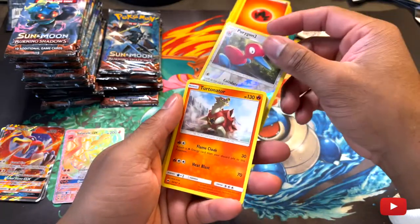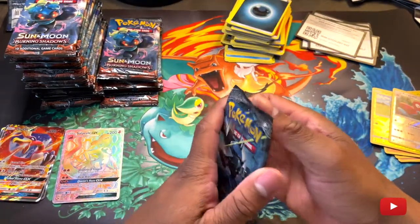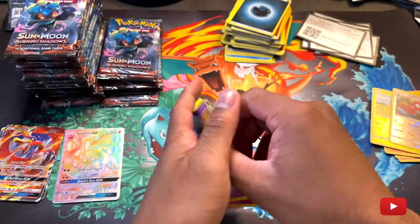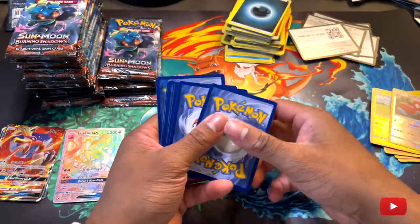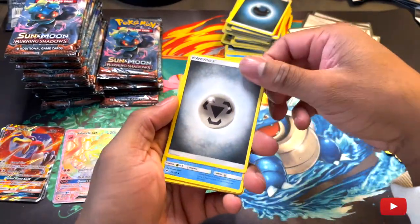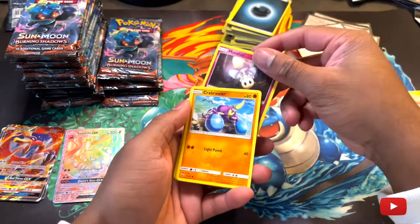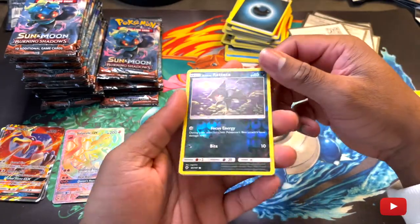Oh, a reverse holo Poliwrath too. Okay, Torchic. Burning Shadows. I was actually looking everywhere the other day to find the three-pack booster packs and booster boxes — I can't find any booster boxes anywhere. There's an app I use called Mercari. They have stuff like that, but people on there sell it for kind of a crazy price. Alolan Ratatata, reverse holo.